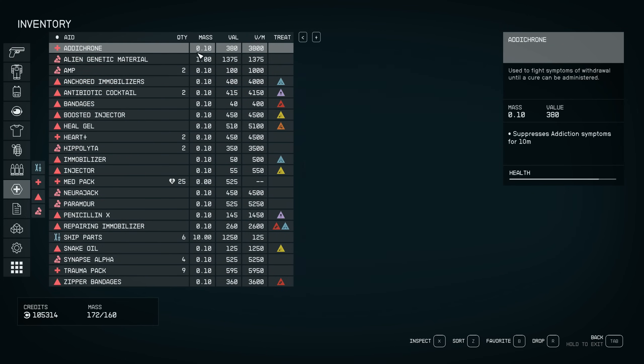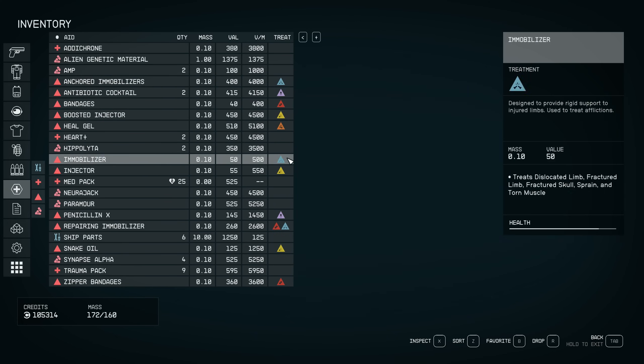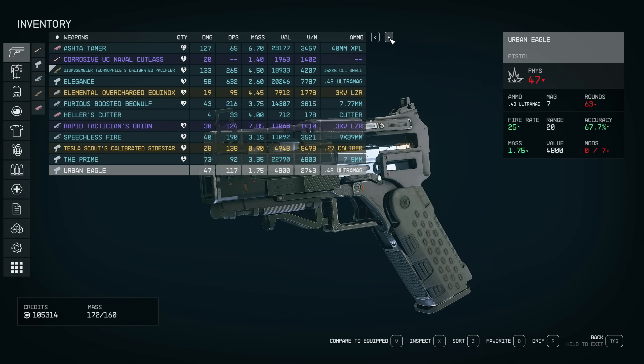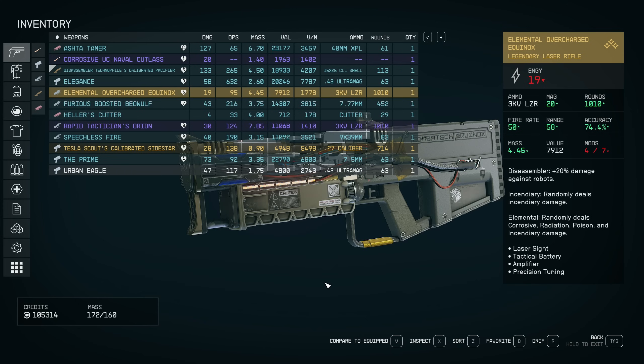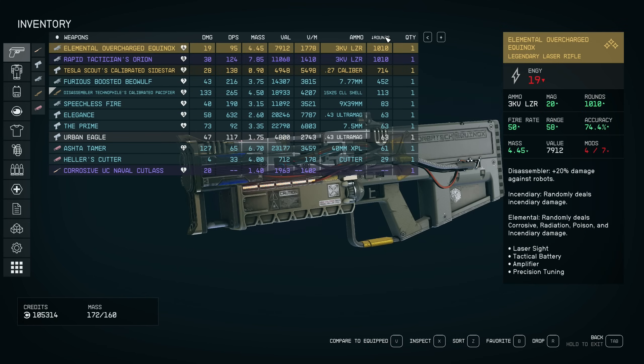Different categories will show different sets of information. So for example, your meds will show you exactly what they are going to heal. And you can even show more columns — if you click on the plus up here, perhaps you want to show how many rounds you have for each weapon, and perhaps you also want to show the quantity. You can do that, close that, and you now have even more information. And yes, you can actually sort by those columns as well.